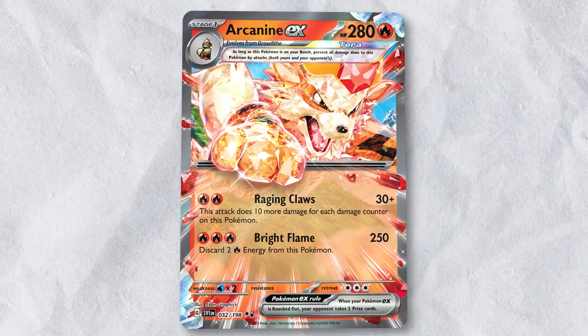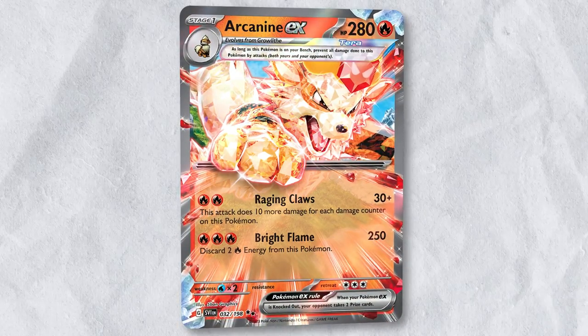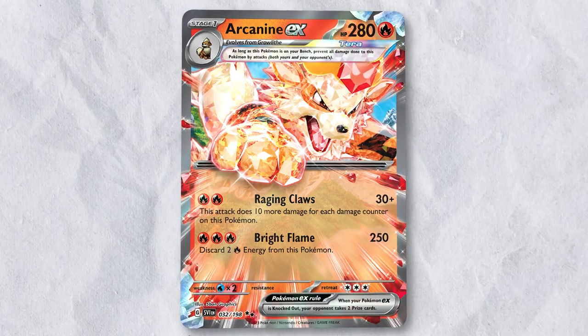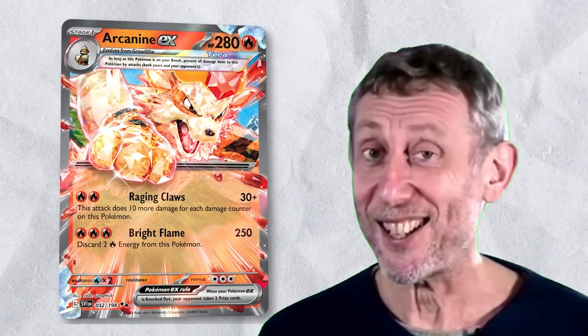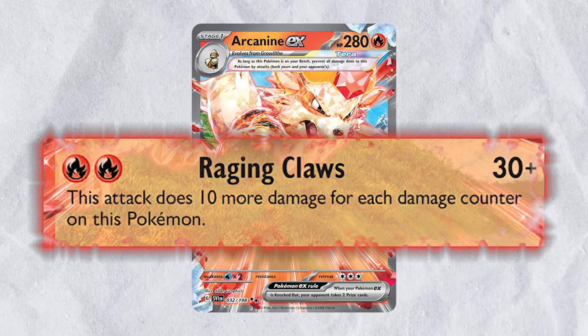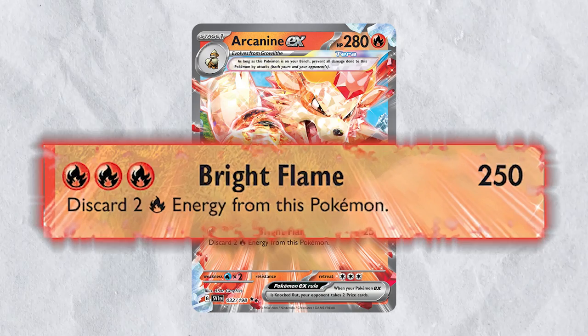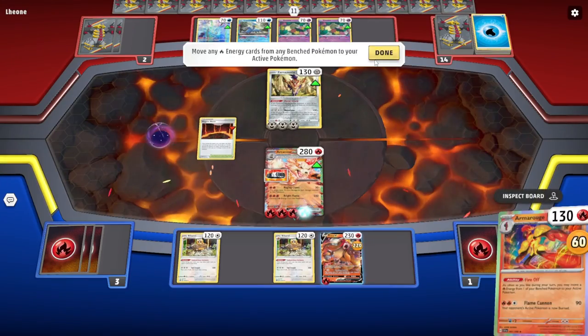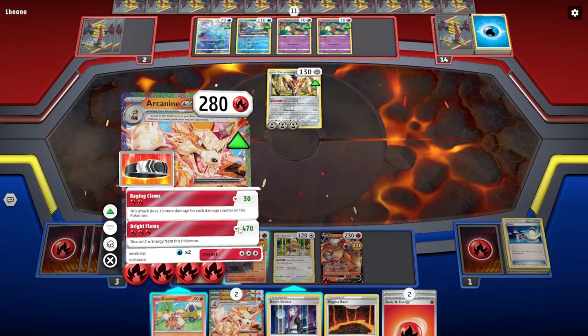The abilities and attacks on a Pokemon card can often be more important than the Pokemon's HP. Luckily, Arcanine EX has two solid attacks to choose from: Raging Claws, which does 30 plus 10 more damage for each damage counter on Arcanine, and Bright Flame, which does 250 damage but you have to discard two fire energies from Arcanine EX. I believe Arcanine EX can work as our main attacker.